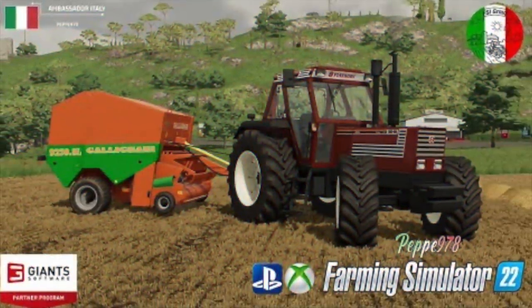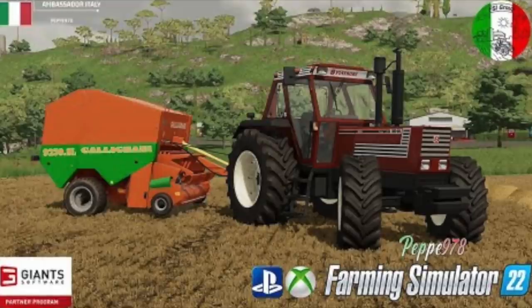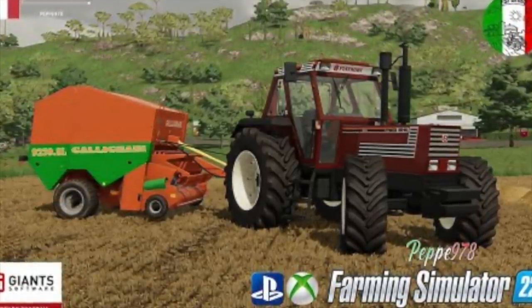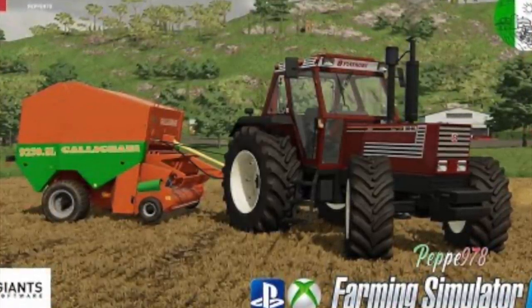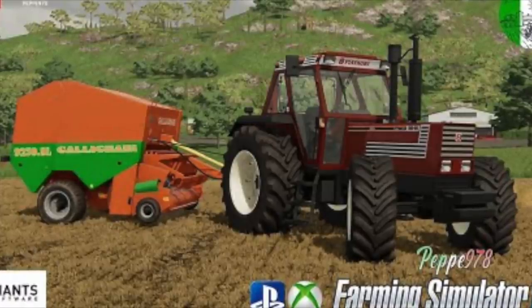F8978 is bringing back one of his most popular mods from FS19, which also took FS17 by storm when it released — the Fiat Agri 180-90, which had tons of downloads on both games. Additionally, he is bringing back the Galignani 9250 SL round baler. We've seen both of these before, but it's going to be really nice to see both of them returning to the franchise for players to enjoy.